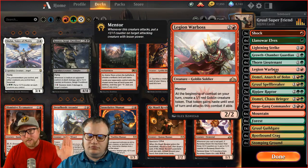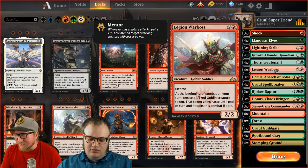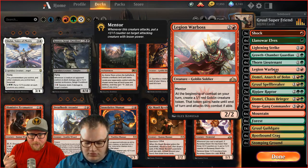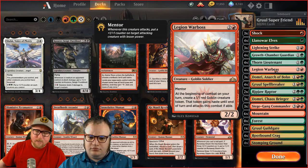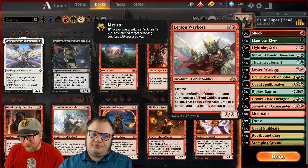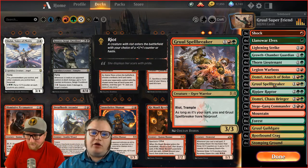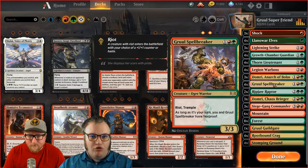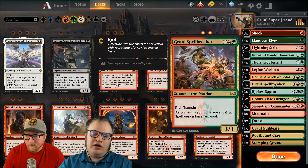Legion War Boss is basically an ability to go wide. You're not attacking with it very often — you're just using it to generate 1/1s every single turn. The turn you play it, before your combat step, you instantly get a 1/1 Goblin creature that's attacking. That helps with early chip damage and pressures your opponent into dealing with things. Legion War Boss and Gruul Spellbreaker are how you get rid of Planeswalkers — put haste on the Spellbreaker to instantly attack Planeswalkers, and it has Trample.